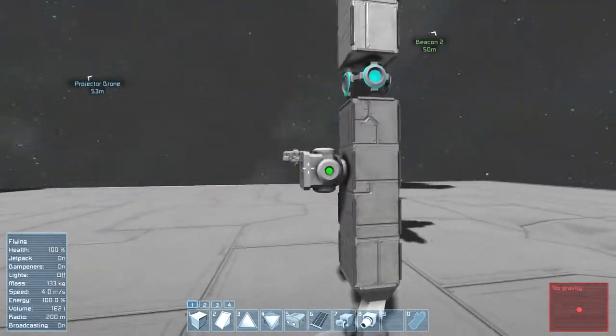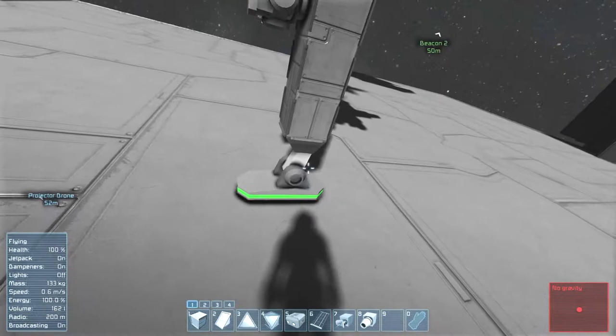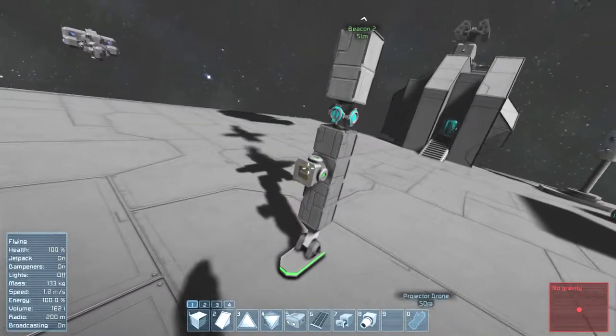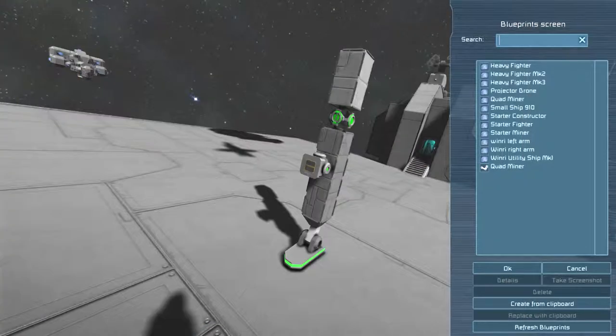It's usually on the use of the projector. All you have to do is just attach a projector and a small reactor to a landing gear, and you'll be able to get a blueprint out. Let's do that super quick here.